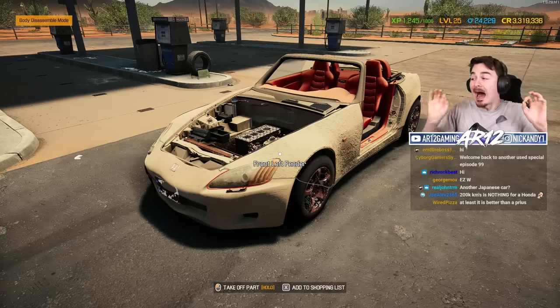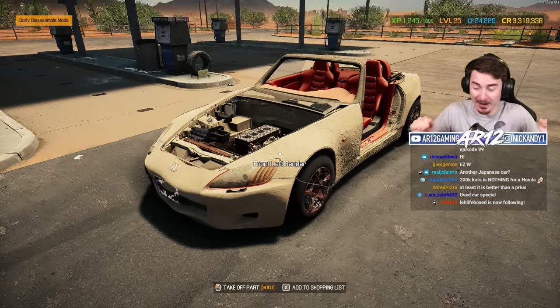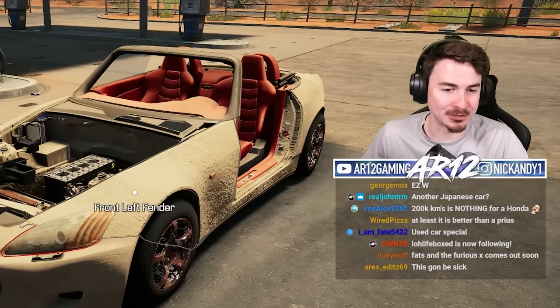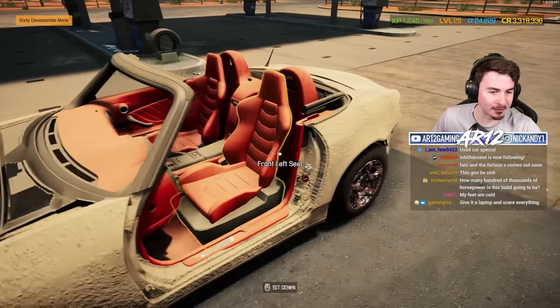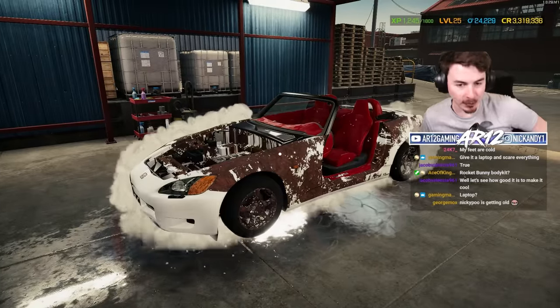12,000 credits. I know right now the Honda S2000 doesn't look very good, but there is a ton of customization for this car. But obviously, before we get to that, we need to repair the thing. Wash up the car — is it a red S2000? Oh no, it's a silver S2000.